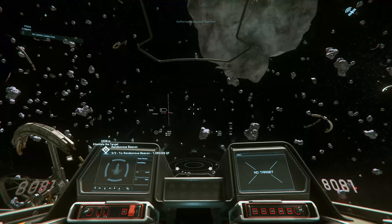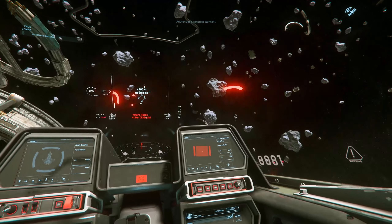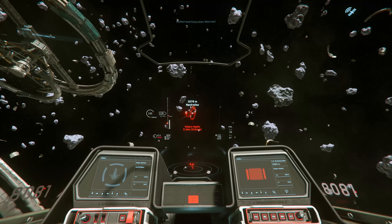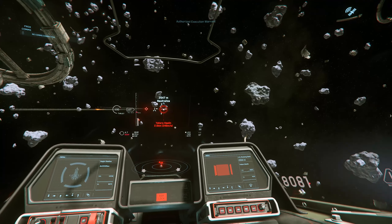One other thing to do with missiles is the cinematic missile camera. If you turn on cinematic cameras and hold down the missile button even after you've launched your missiles, you get to watch them in all their overpowered glory.